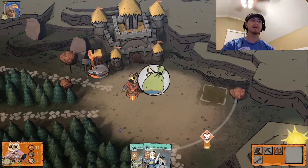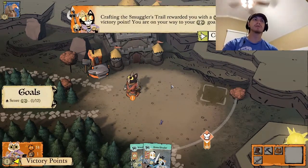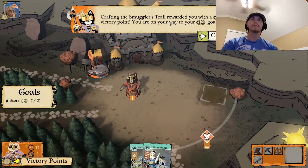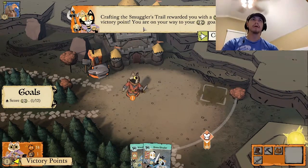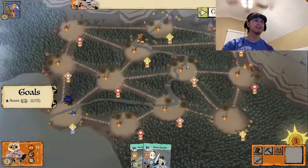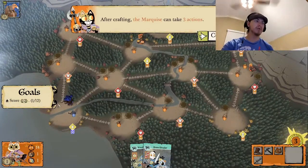That satchel bag icon is important if we were playing the Vagabond — they play the game using items and can steal items from other players. Alright, we got a victory point! We have to get to 12. This bottom left corner shows our total — we're at one right now.